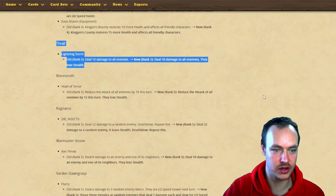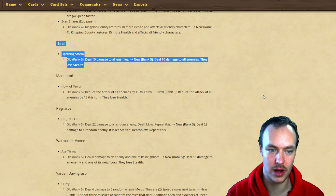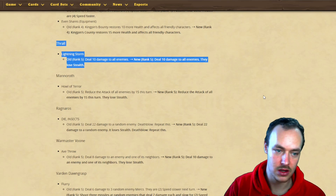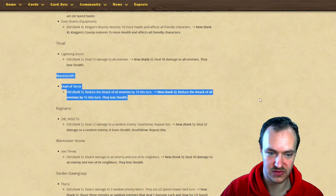Throul's Lightning Storm is getting a buff - deal 10 damage to all enemies, now going to deal 10 damage to all enemies and they lose stealth. There's a lot of stealth removal here with Throul and Millhouse, so AoE stealth countering is going to open up a lot of options.